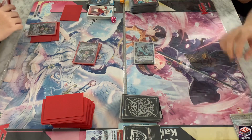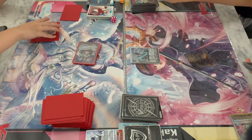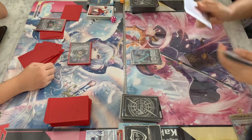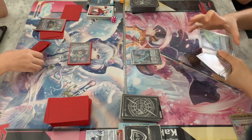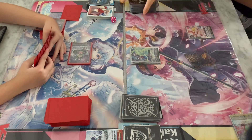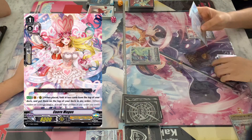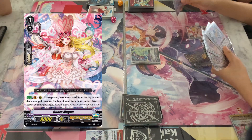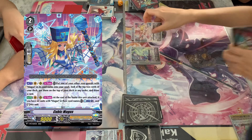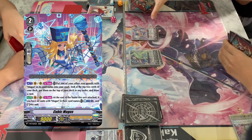So here Link checks a draw trigger - very good, very good timing, because this will allow her to increase her hand size after throwing away 2 cards for the G-Assist. So here's Link's turn: she stands and draws. And then she proceeds to ride into Diviner Kuro Ikazuchi from back in the days. So she's gonna call Q-O-Megas. Q-O-Megas can look at the top 2 cards and then decide the order of the deck, so she leaves them there.